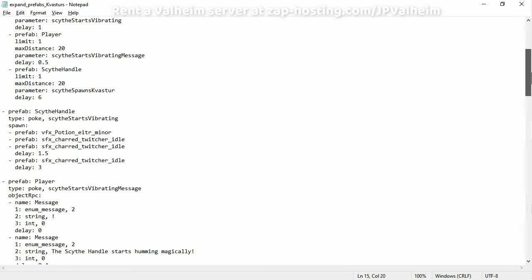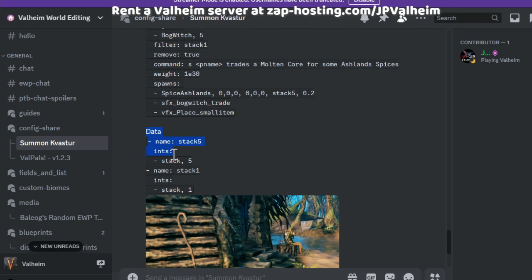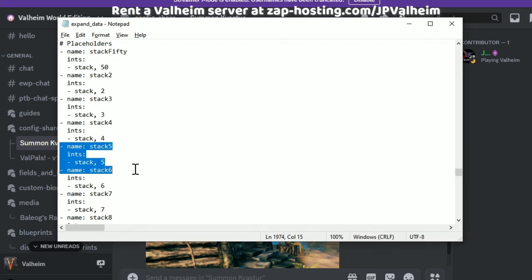Then just paste it in and you'll almost be ready. But before you do this, you need to make sure that you have the data added as well. To do that, go into your expand data and verify that it has these two data entries: stack 5 and stack 1. As long as these are somewhere in your data, then it'll work.